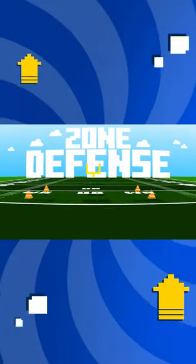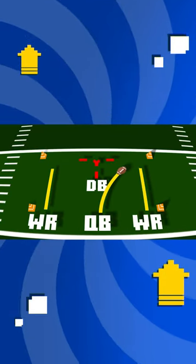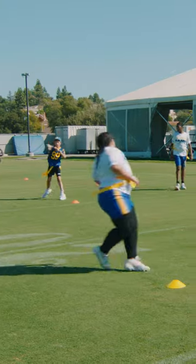The Zone Drill puts a defender in the middle of a set of cones to mimic zone coverage, not knowing which way the ball's going. Then it's time to make a play. Just keep your hips open so you'll be able to cut each and every way. We're going this way. We're going this way.